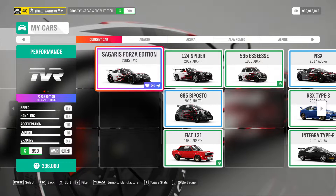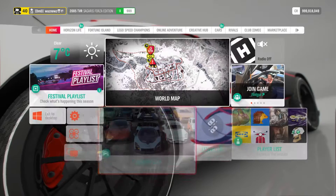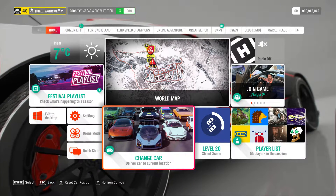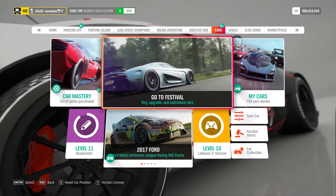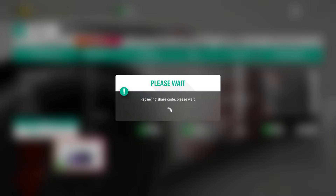Anyway, I was using the 2005 TVR Sagaris Forza Edition — you know how to get a hold of that. The tune I was using, like always on this car, was 'Offroad Beast.' Let's see — does it have a sharecode? Yeah it does, though I have no idea if this sharecode thing works.